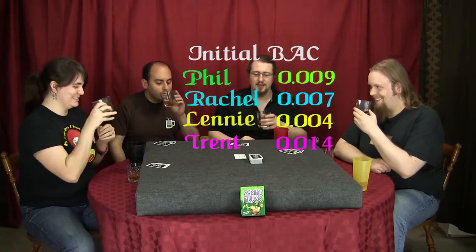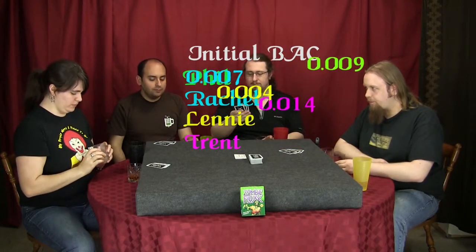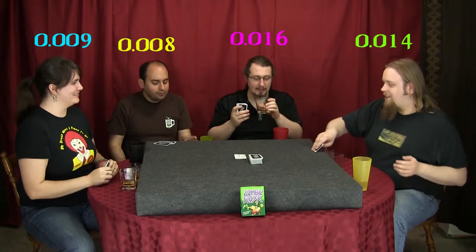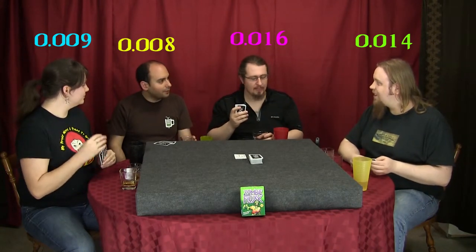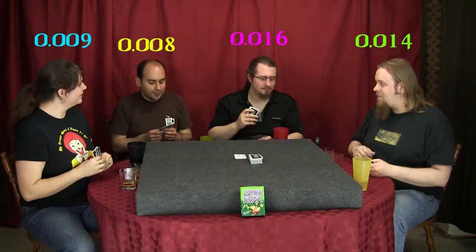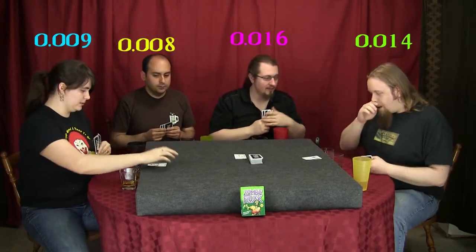We're starting with the Angels MD — cheers! We have our game dealt, we're going to start play with Rachel. That's actually kind of a complicated bourbon, don't see that a lot. It's not a burn so much as... yeah, it goes out. Creepers go down automatically, and you draw back.